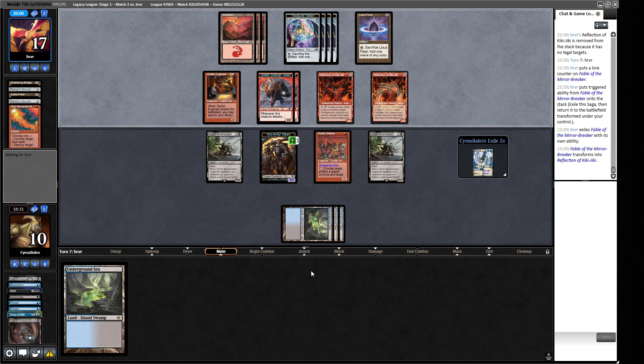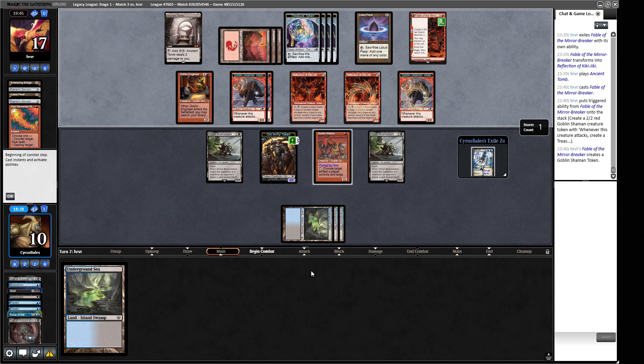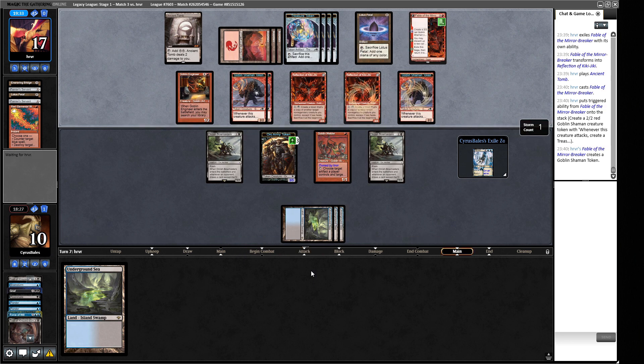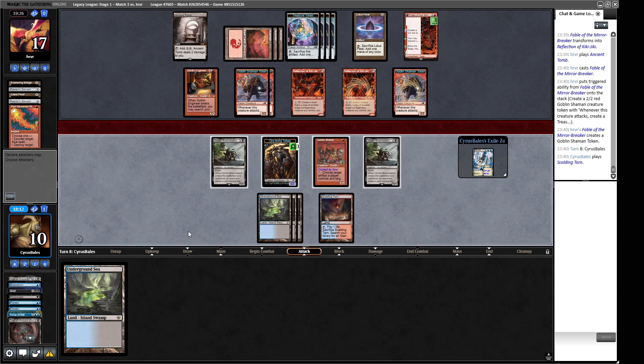They fish out the Dragon Engine as the value play with no attacks. One blue-black card in our opponent's hand - can I be the Ring-bearer? The last card in hand is a Pyroblast. A Brainstorm would be great right now. Hydroblast is useful to me right now. Plague Engineer can be useful soon. Snuff Out looks worst. We put them back - we need to kill the Reflection of Kiki-Jiki first and then get rid of the Goblin Engineer while we still can.